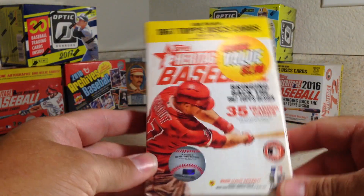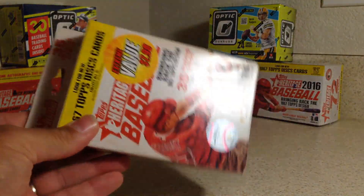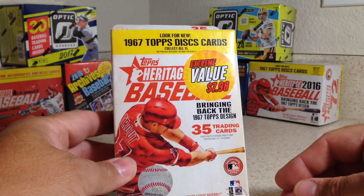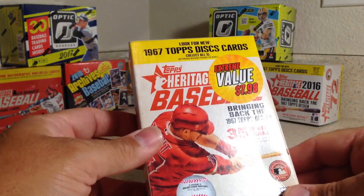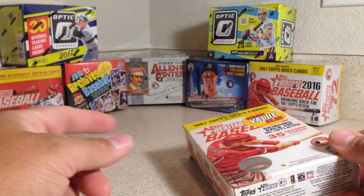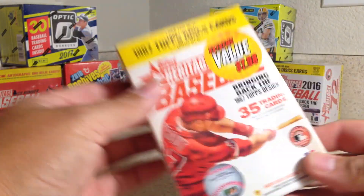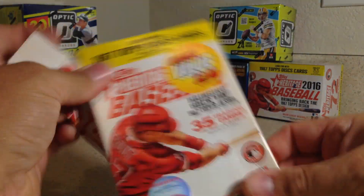Hey YouTube, it's Andy Frank here. Today when I went out of town I went to a couple Walmarts, and one of them had some discounted card blaster boxes and stuff. That's a bunch of the ones I got back there — not all of them were discounted ones, but the Heritage ones were, and they had these rack packs for $7.98.